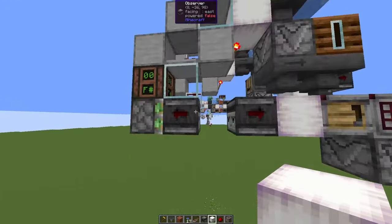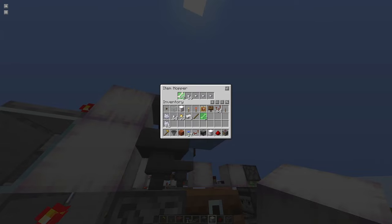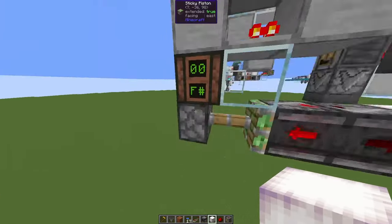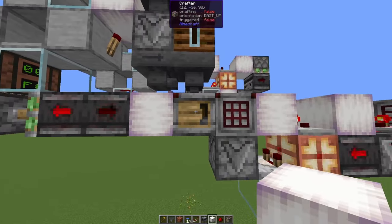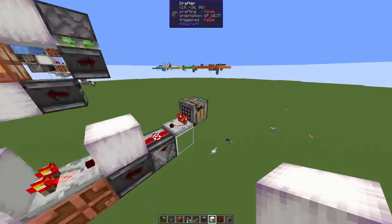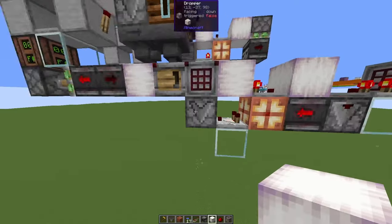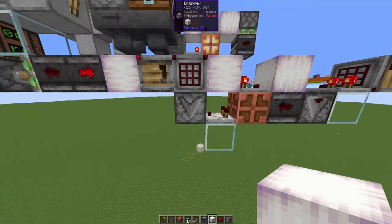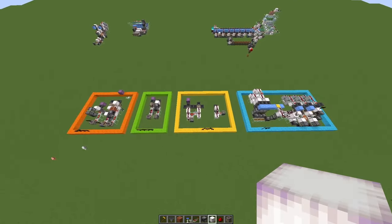This crafter is powered using a clock whenever items come in. If we put in a few bones, we will have a redstone signal here, this piston will be powered, which powers this crafter, and then here we have the regular setup I just described for items with different recipes. The items go into a dropper and are pushed out one block later, so this dropper will always buffer one item.